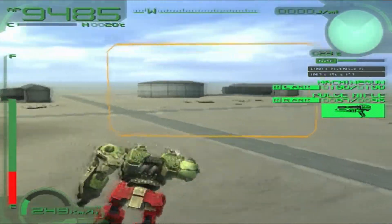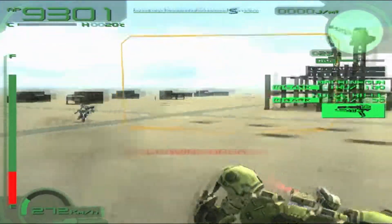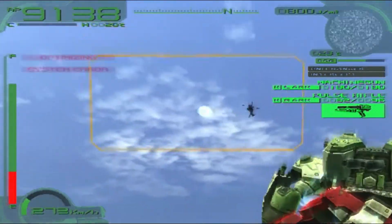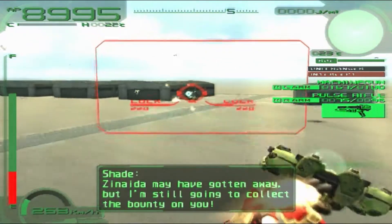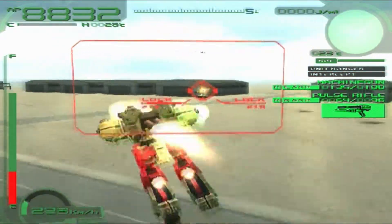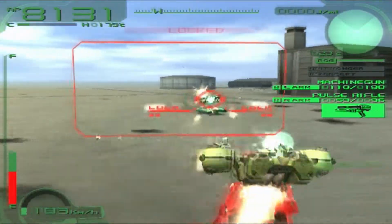I can let Zinaida handle the MTs and helicopters - she's doing fine on her own. I can hear missiles coming toward me. Shade just arrived, but Zinaida used an ECM jammer which isn't going to help. Shade is right there and we start fighting. I need him to get a bit closer so I can strafe around him. He tried spinning around and I hit the wall, and he tried using some grenade launchers on me, but I go below him and keep shooting.